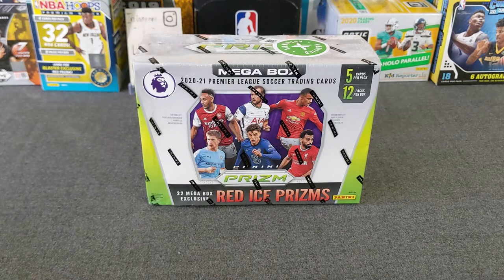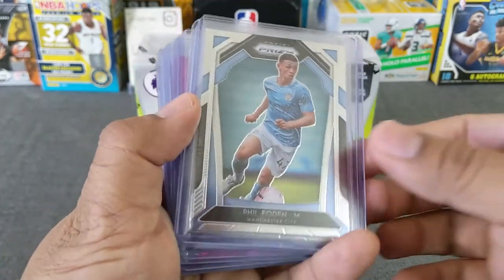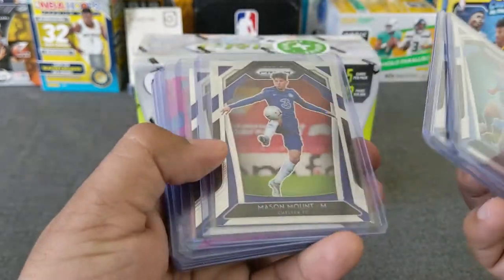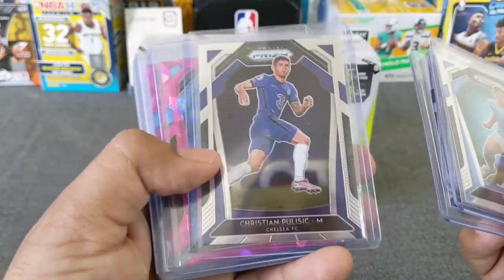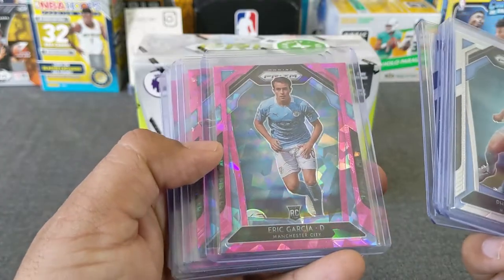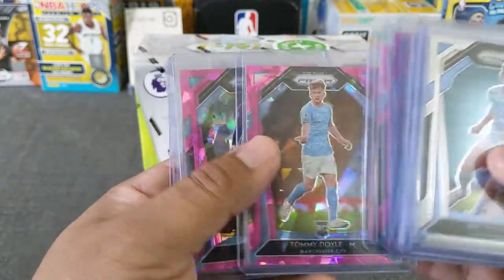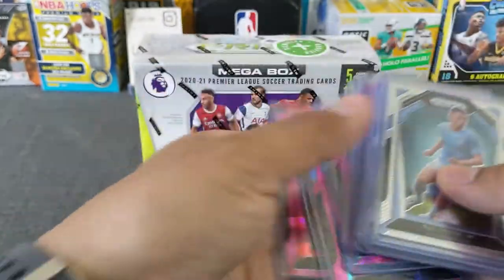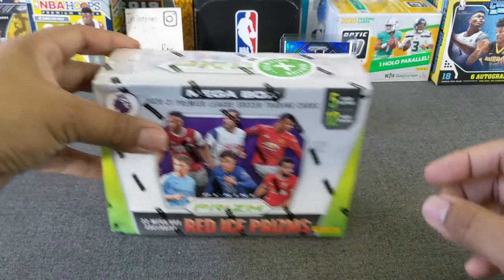Let's go ahead and start ripping, but before that let's do a quick little recap of some mail day that I got from other breaks I've been in. Got Man City here — Foden. Here's a Mount, very nice looking Mount. Here's Pulisic, my only one I've hit so far. Here's some Pink Ice, Eric Garcia — it's a rookie. Sterling, Rodrigo, Doyle, Anderson, and Hida Salah also. Hit some other Liverpool players but I already put those away.